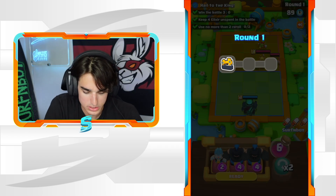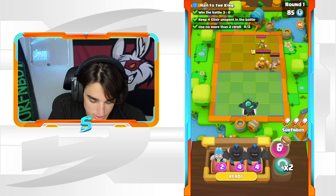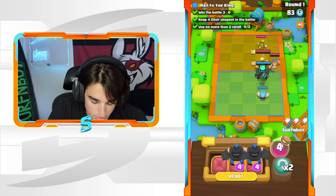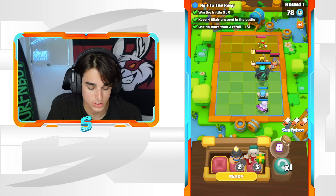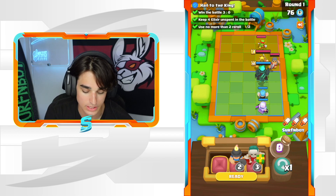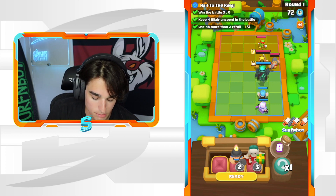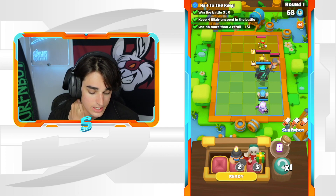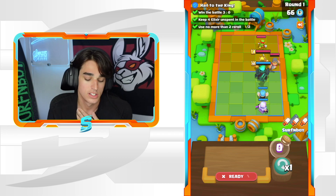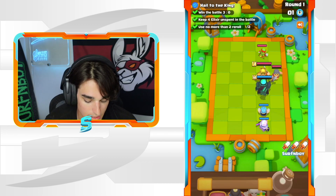The goal is to win the battle three to zero. I'm going to start off with the Magic Archer. This first spot is going to be really nice because the Ice Wizard is going to freeze his Barbarian King, and the Magic Archer is going to hit his Barbarian King and his Spear Goblin. We'll take that out.